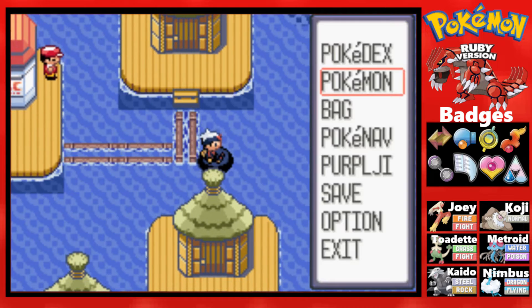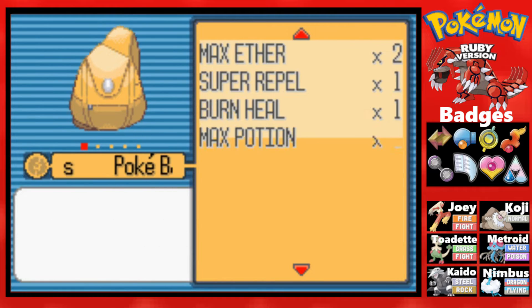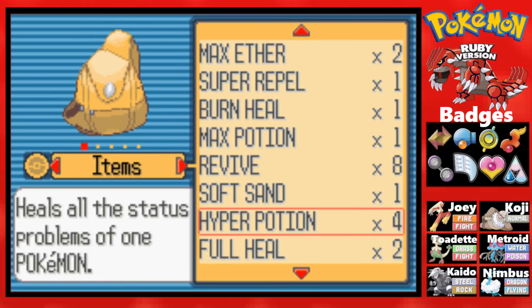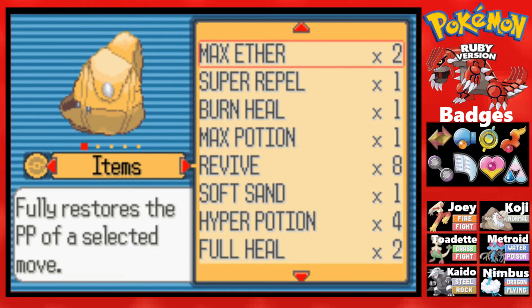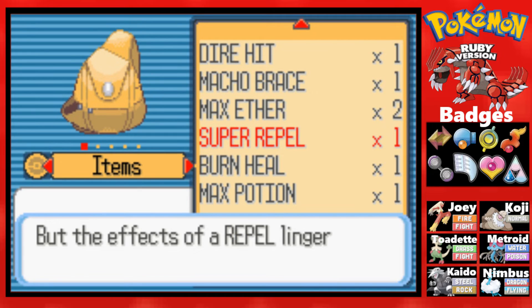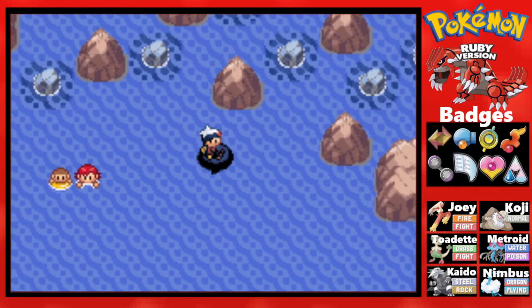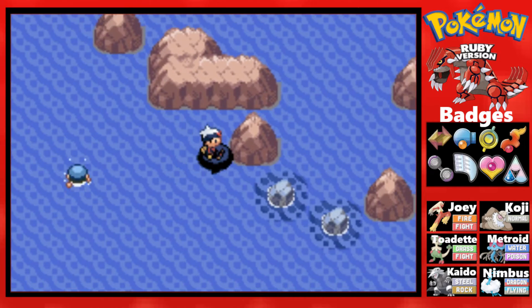We got it there for a little second. In today's episode, we are going to be going ahead and making our way over to... where is it? I need to find my items. Please tell me I have Repels. Okay, I only have one Super Repel — I guess that's going to have to do. Actually, we do have a Max Repel, so we're going to have to go on a little bit of adventure to catch the final legendary in this game.